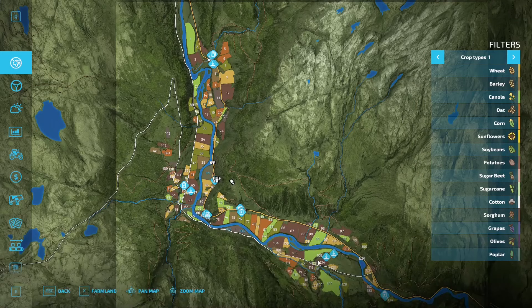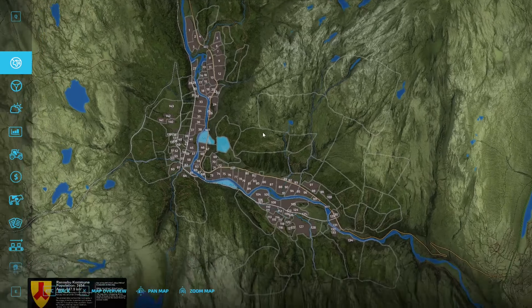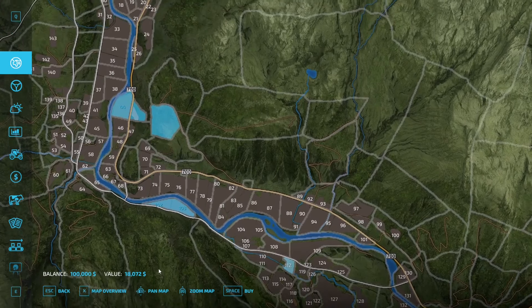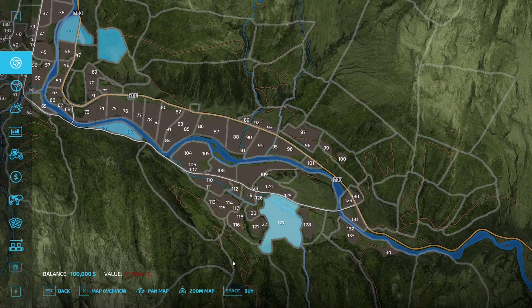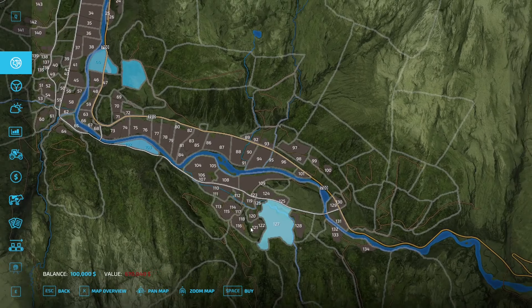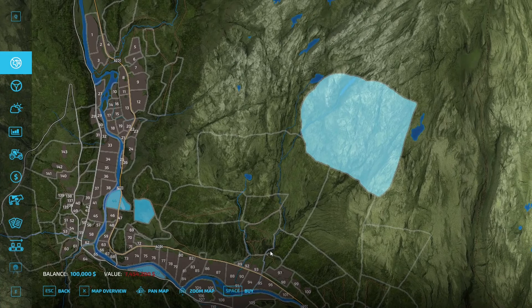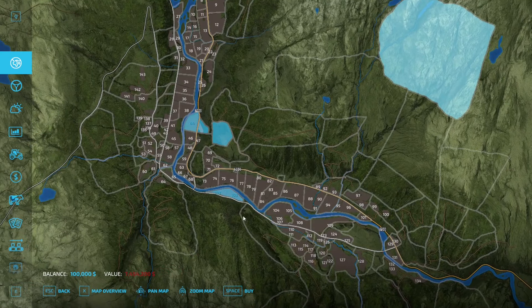There are a lot of goofy-shaped fields — there's not really regular-shaped fields here at all. Taking a look at the viable lands, you do have quite a bit of plots you can go ahead and buy. Starting off with the absolute cheapest plot, little old field 112, coming in at $18,000. The most expensive field is field 127, coming in at $670,000.